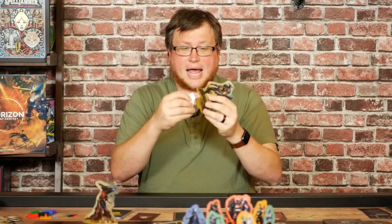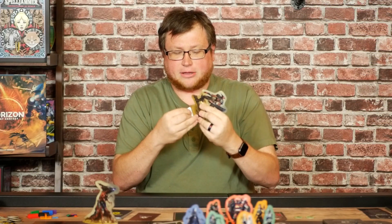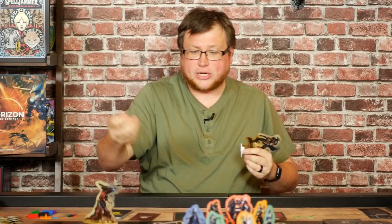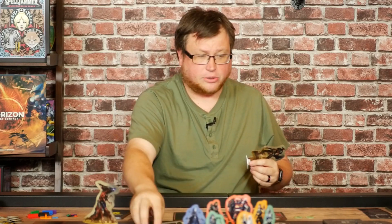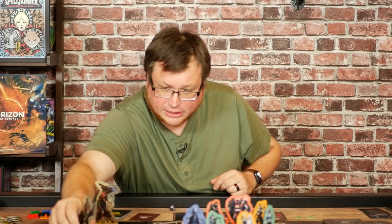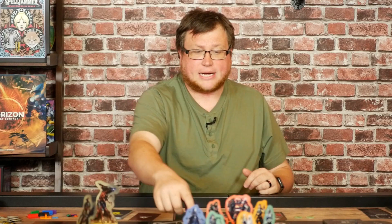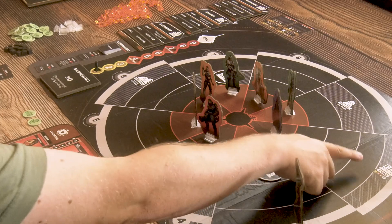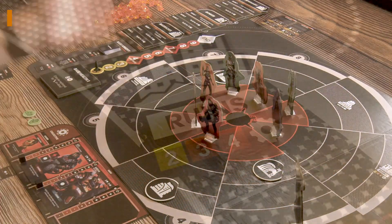To place a homunculus, you slot a matching base onto that particular miniature and roll the die to determine which sector it comes into. So if I roll a two, I place that homunculus in sector two. You're trying to protect the center, but you'll see other things on the map as well — some pre-printed buildings like the ruins, the refinery, and the wreckage.